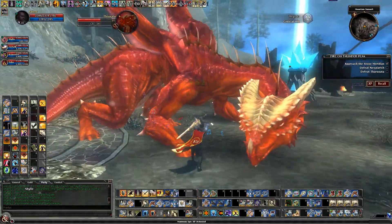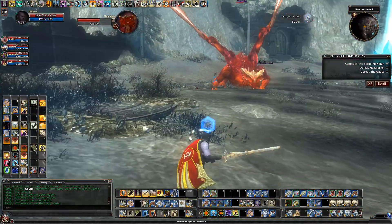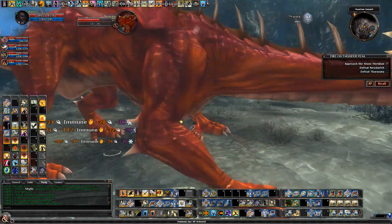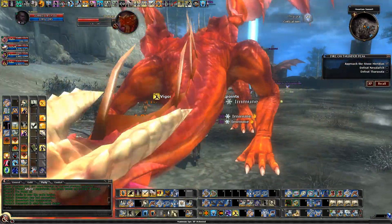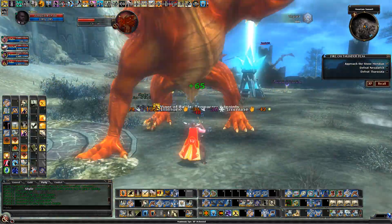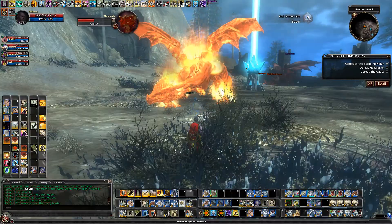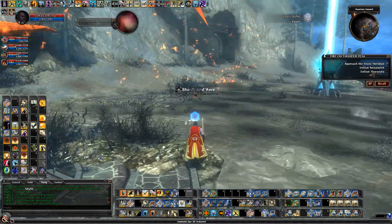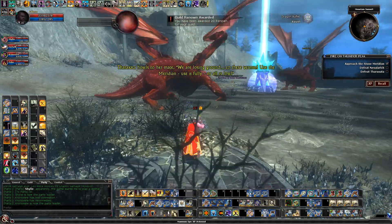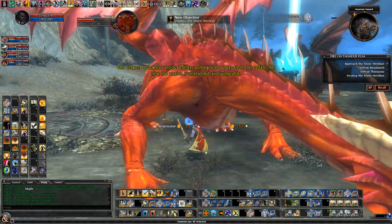Nevalarich now has a bunch of buffs on him making him stronger — that's the other dragon. Once we get the dragon down to about half HP, we don't want to bring him down any further. Now we want to stop DPS completely. The dragons are attempting a vicious frenzy, pulsing power from the artifact.